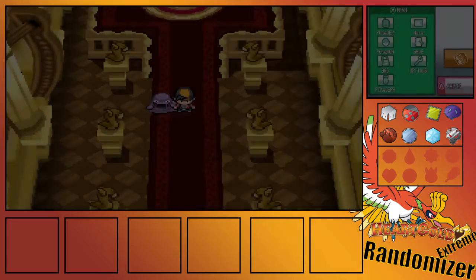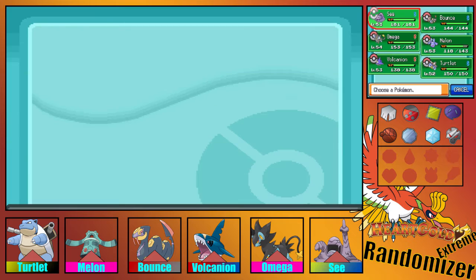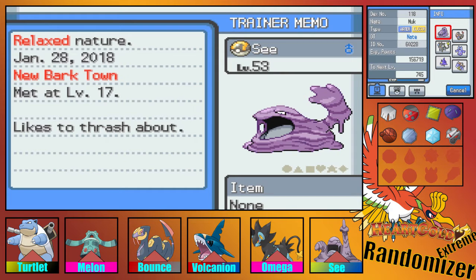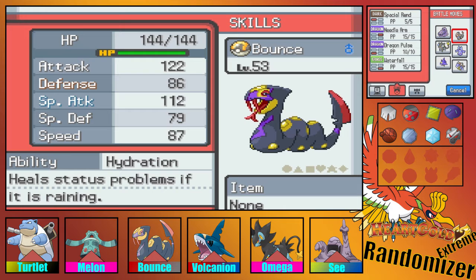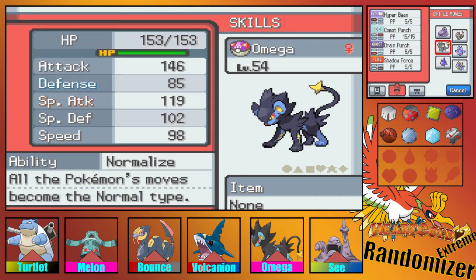Okay everyone, I'm back at Lance now. Before we fight him, let's take a look at our team and what we've gotten. We have C the Muk, an electric-water type with Ice Body. He has Razor Leaf, Luster Purge, Sludge, and U-Turn. Then we have Bounce, Sir Viper, the fire-steel type, and he has Spatial Rend, Noodle Arm, Dragon Pulse, and Waterfall with Hydration. Next we have our psychic-type Luxray, Omega, with Normalize, which sucks.